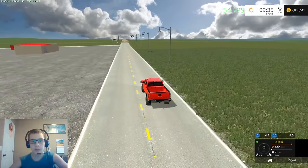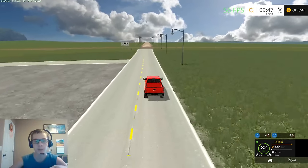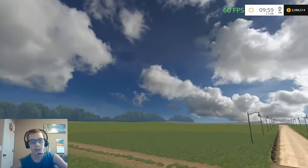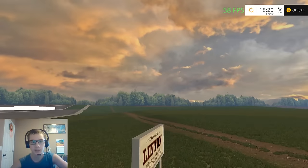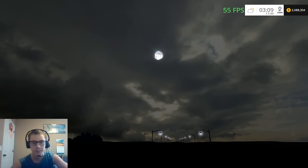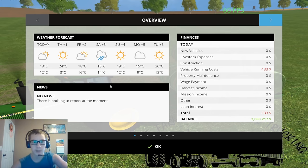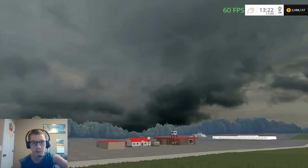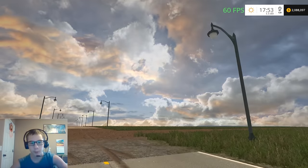I changed the sky textures — I brought in some that I had from Farming Simulator 13 that I downloaded. They were made for FS13 and they're HD sky textures. Here we've got the day sky, the sunset sky, the moon, and the sunrise. I need to find a day where it's rainy or something. Oh, there we got some clouds — and those are some dark clouds too. Really nice sky textures.